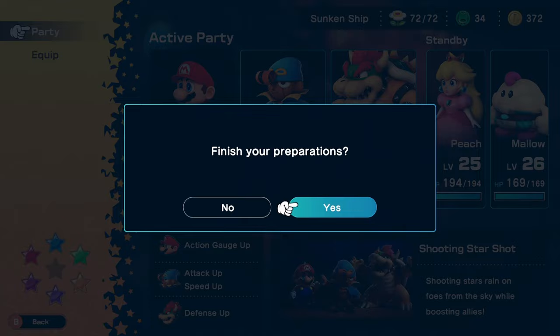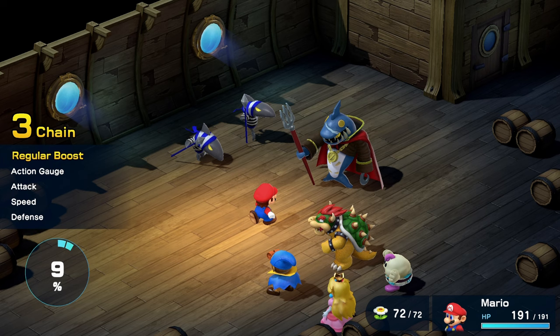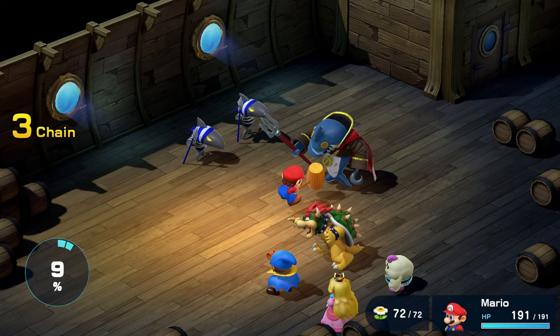Moving on to the fight. First thing you need to nail is Mario's attacks, and that's pretty easy. When you see the hammer on top of Mario's head, press A for the perfect timing.